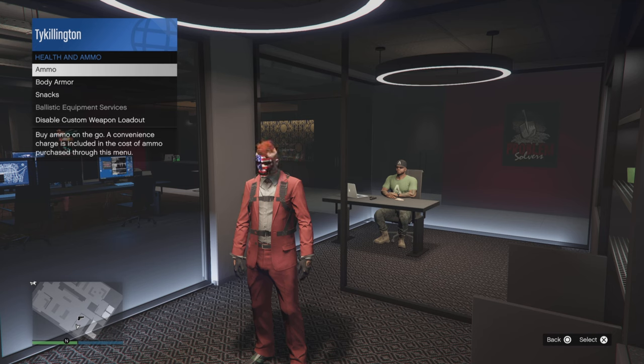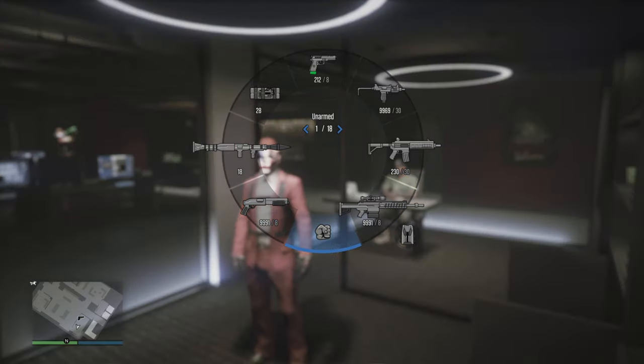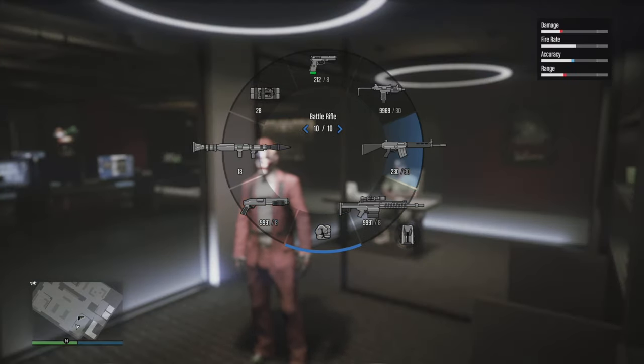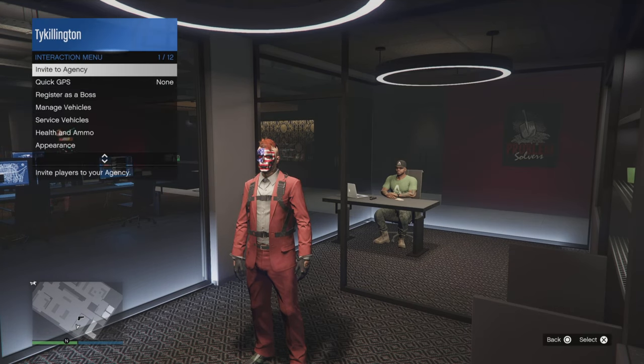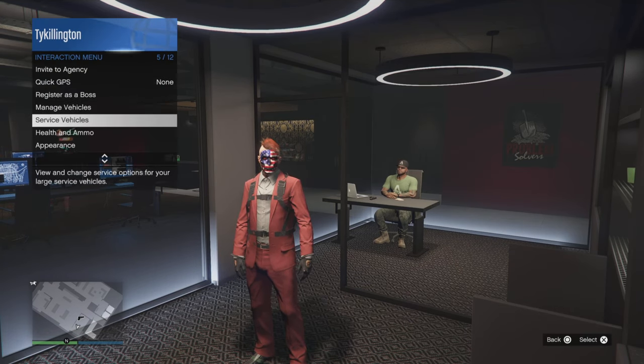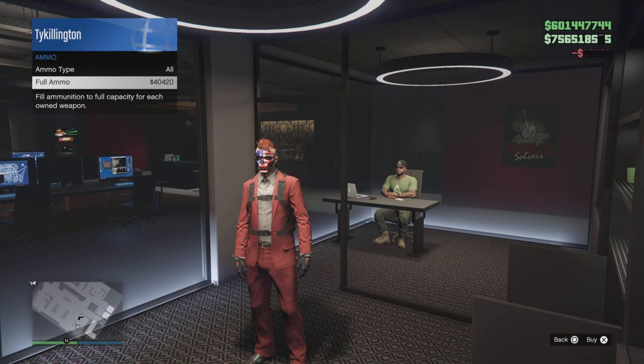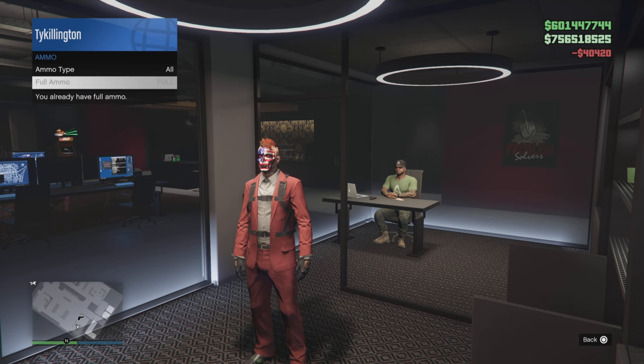Just to be safe, go ahead and revert all your weapons back to standard. Then what you want to do is go through the interaction menu and disable your weapon loadout. This way all your guns are going to be showing — every gun that you own is there. After you do that, you want to purchase your ammo through the interaction menu, not the requisition officer. So go to interaction menu, go to your ammo, and buy all ammo that way.